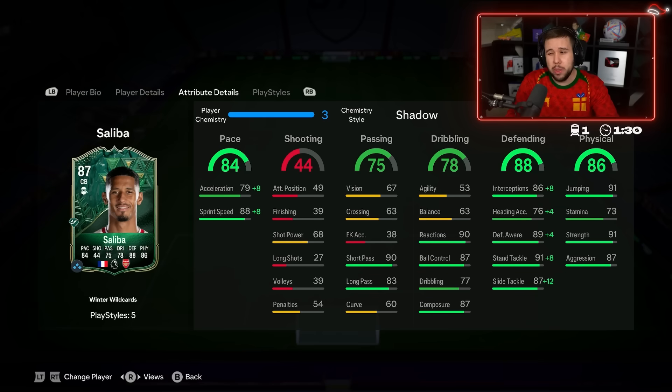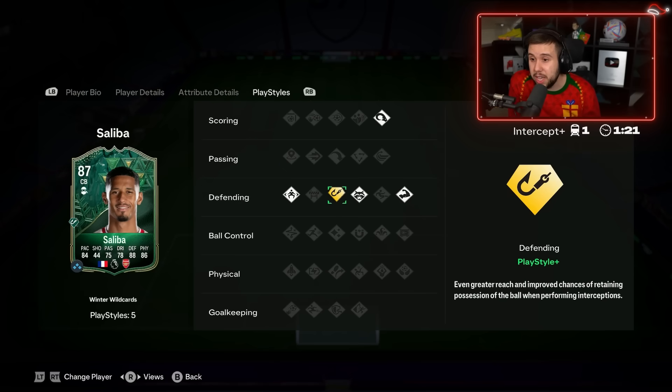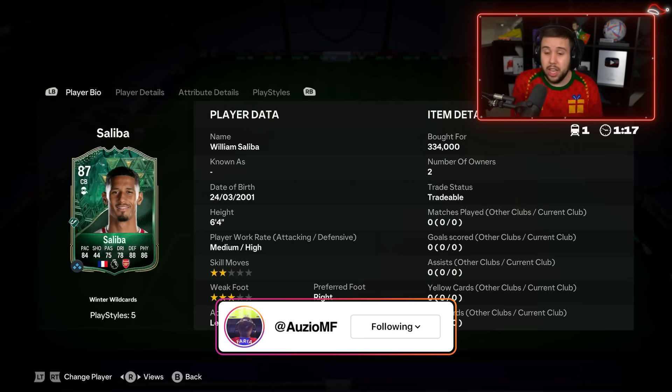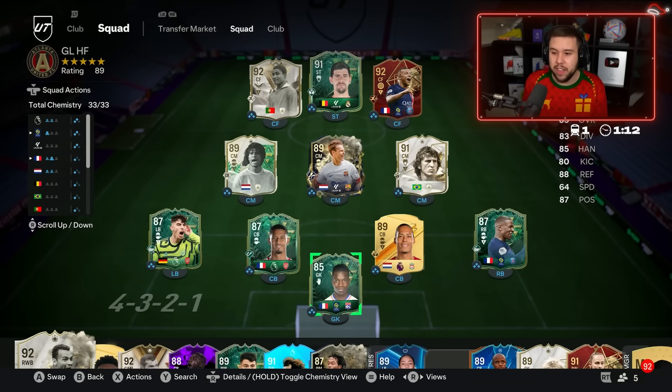I think an anchor would be pretty decent as well, giving him the extra strength and aggression, but I think a shadow for the extra acceleration. Look at this: Anticipate, Intercept Plus, Jockey, Bruiser, Power Header. Him next to Virgil van Dijk — this duo is going to be unbelievable.